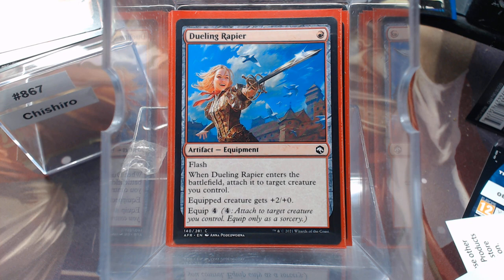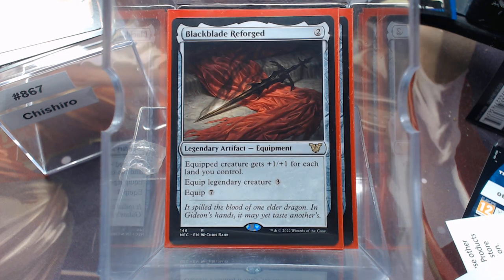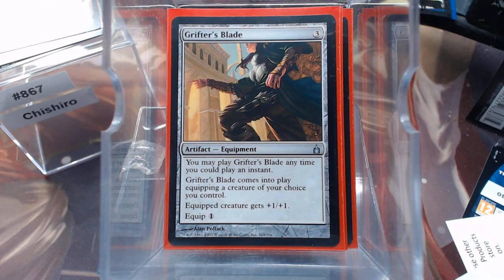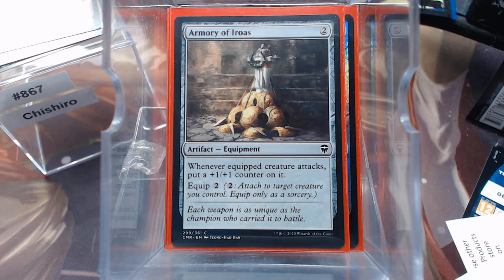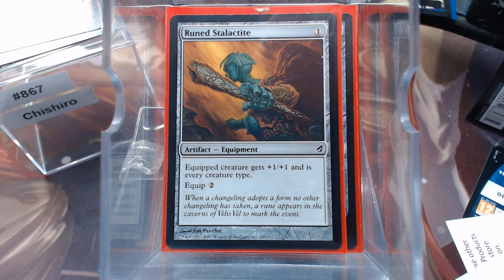It's not really designed to be a Voltron deck because the object is to have as many modified creatures as possible — to go wide and not tall. Swiftfoot Boots. Black Blade Reforge is one hell of a sword. Ninja's Kunai. Grifter's Blade — you've got that free equip. Ceremonial Knife. Armory of Iroas. Explorer's Scope. Rune Stalactite. Quite a bit of equipment.